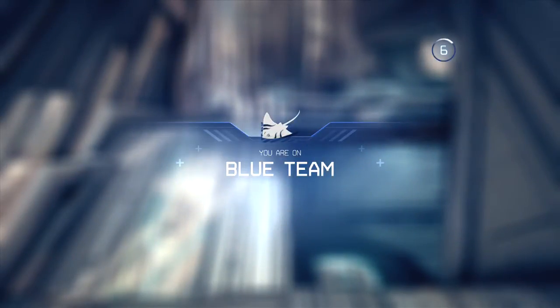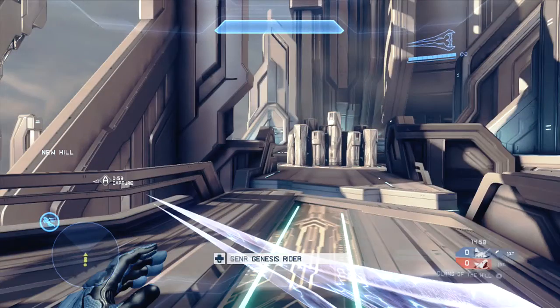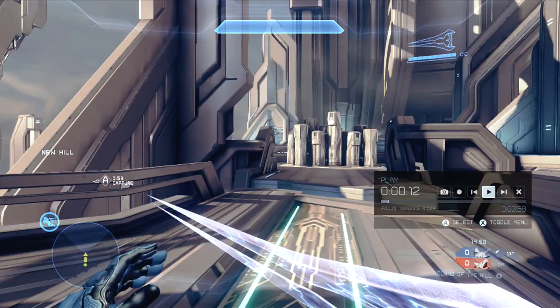Hello everyone, Genesis Rider here with another advanced tips and tricks video. This video will be based around sword tactics versus players with or without swords. I was playing Action Set King of the Hill, where everyone spawns with swords, which is definitely good for King of the Hill.